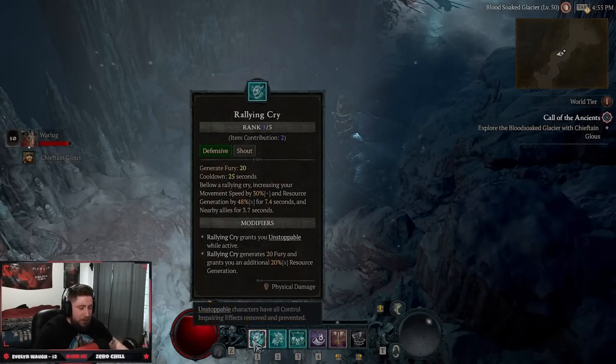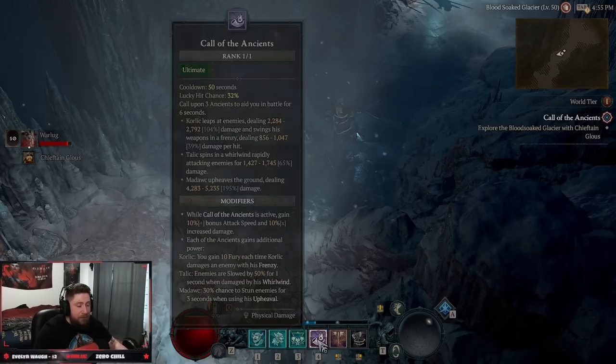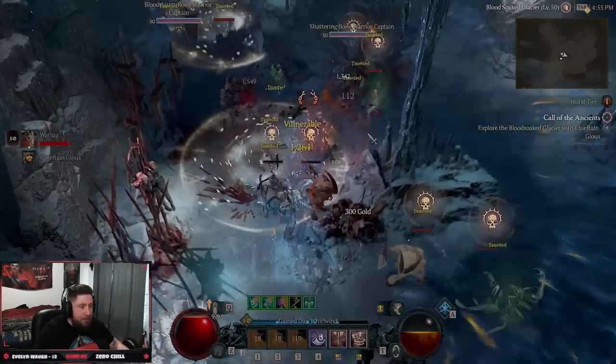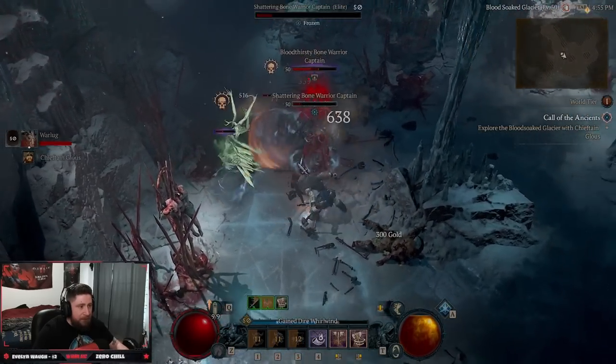That's the build! All we do is run in, hit all of our shouts, Lunge Strike if we have to, and whirlwind to kill everything. Pop Call of the Ancients if you have a big mob — pop everything and destroy everything you can. It's really really strong even for leveling.